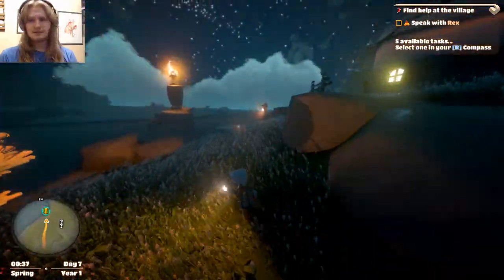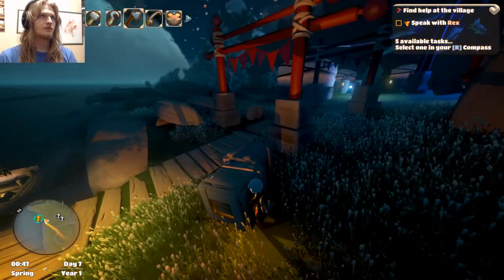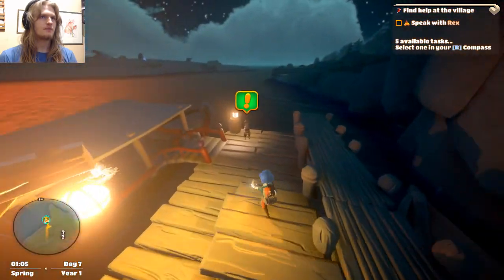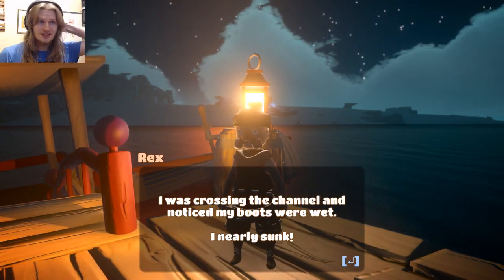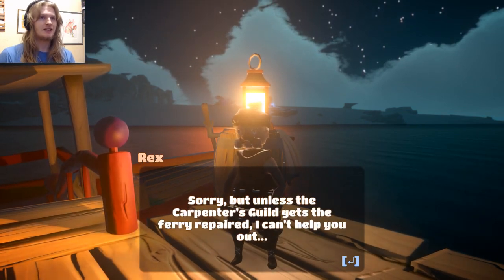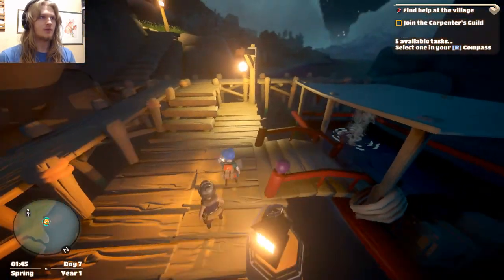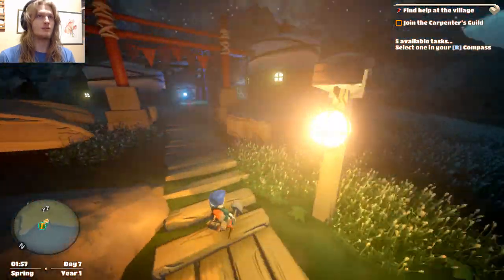Let's have a word with Rex. All right, make your way down. What's up Rex? I'm sorry, the ferry isn't running right now. I was crossing the channel and noticed my boots were wet — I nearly sunk. There's a carpenter's guild — get the ferry repaired, I can't help you out. Oh well, that sounds like a quest. Join the carpenter's guild — right, cool.